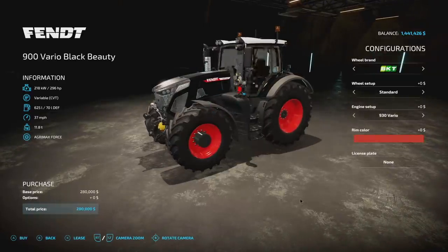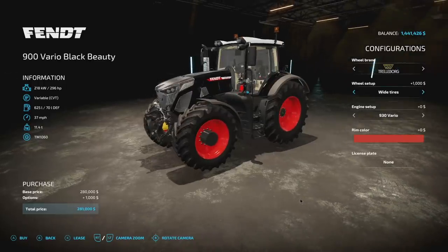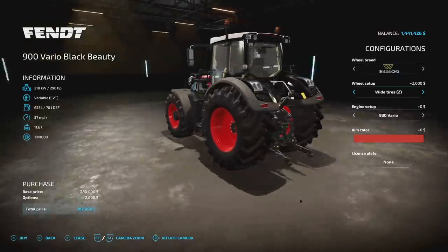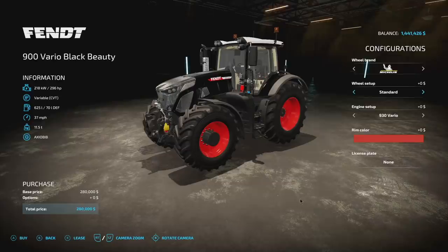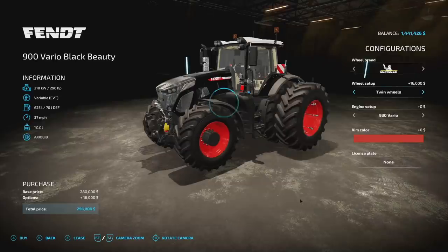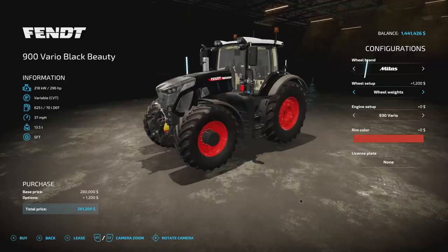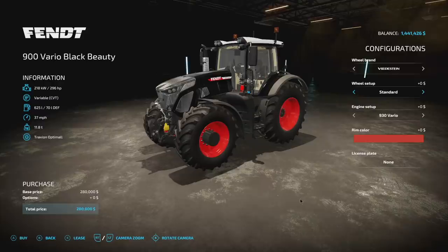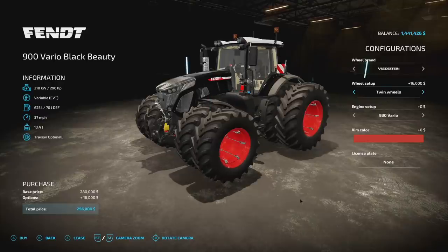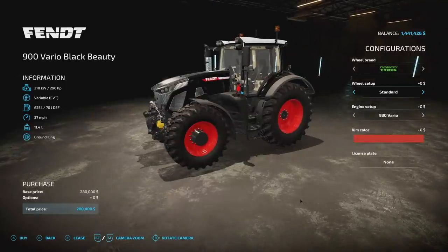As far as customization on the Fendt 900 Vario Black Beauty, there are a ton of tire brand options: Trelleborg, Michelin, Continental, Mitas, BKT, and Nokian as well. Within those brands you get standard, wide tires, wides with weights, wide number two for big chunky rear tires, wheel weight versions, rear twins, twins all the way around — and Nokian gives you Ground Kings and Tractor Kings. Lots of tire options in FS22.